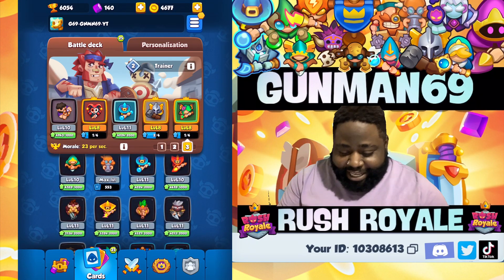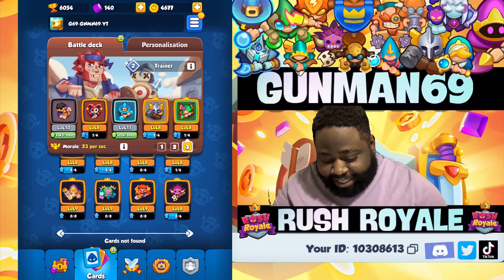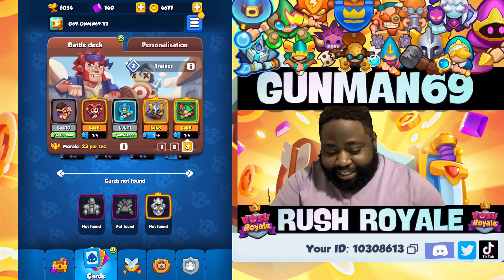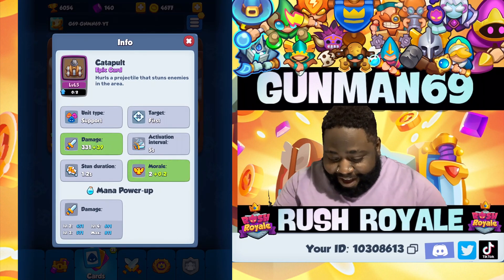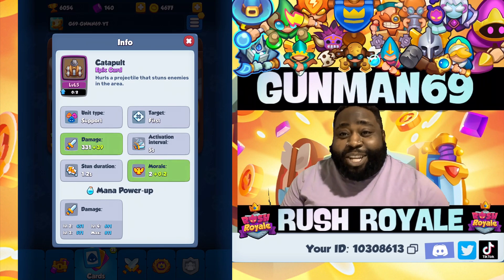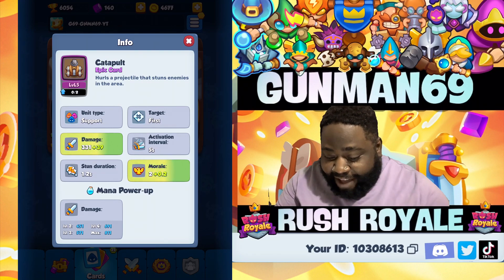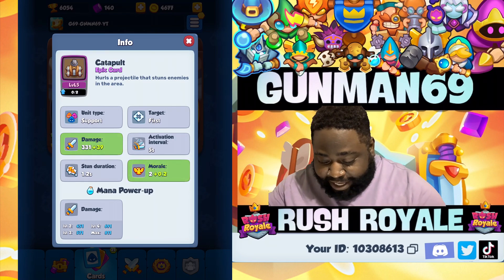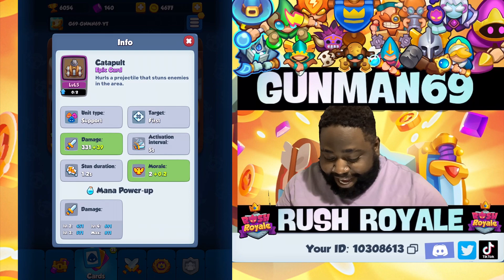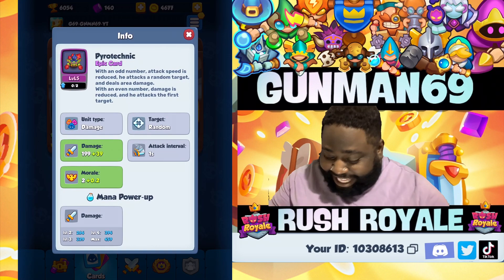Today's premiere is already recorded — it's all about Throwing, it's an intense video. Now we got Catapult — oh my god, 331 base and 811 max! It hurls a projectile that stuns enemies, and every nine seconds the enemy gets stunned again. I love Catapult, and I love that it's epic rarity.